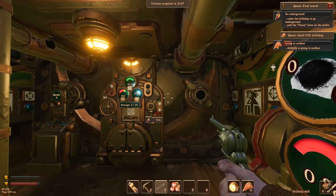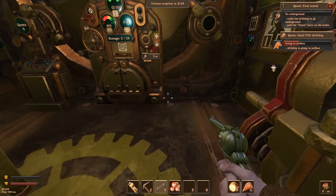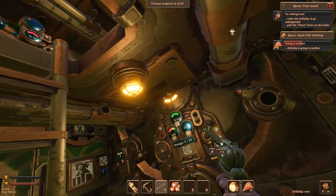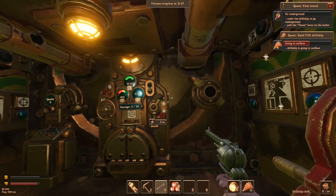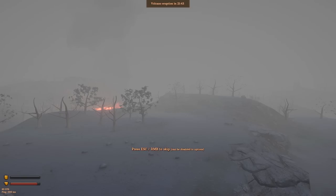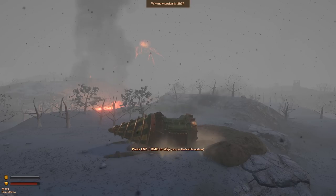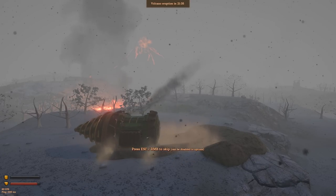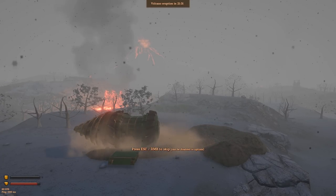We're checking back in on Vulcanoids. It's been years since we've played this game, literally. It is a steampunk post-apocalyptic game where you are the last crewman of a submarine, going aboard land that has been taken over by robots and all kinds of gnarly little bastards, and you're trying to figure out what happened while rebuilding a steamship that drills through the earth — kind of Master Shredder style.